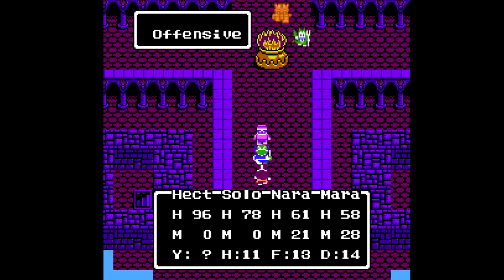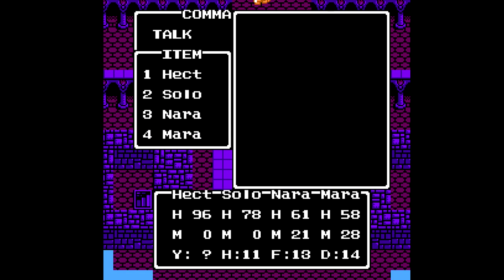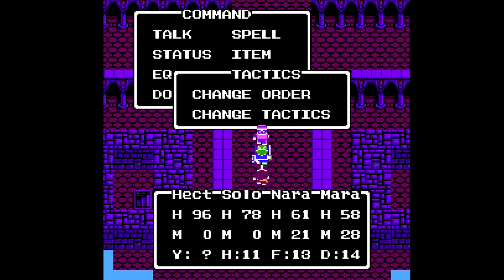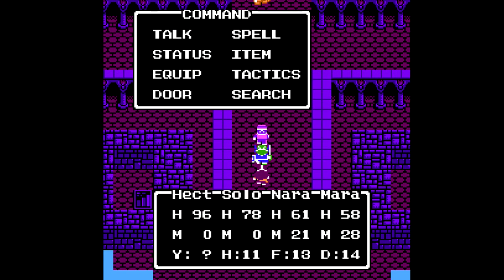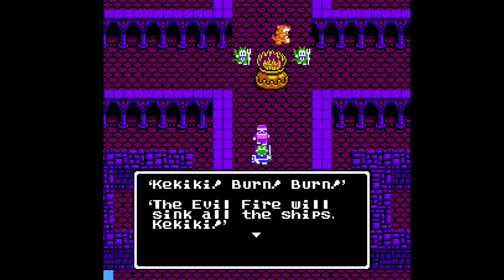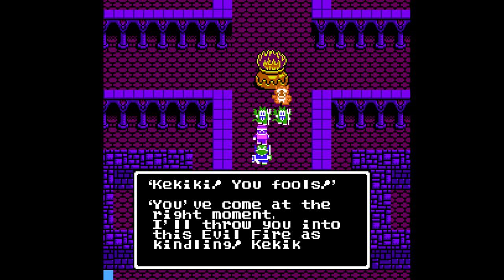We're back in the NES version of the game now — well, this is the first time I've shown it to you. Some of the names of enemies and characters are a little different, but otherwise mostly the same thing as before. Now we can't directly control our characters. The equipment is identical and some of the translation is different, but essentially the same idea. Since we can't directly input commands, we don't have the follow orders tactic, so you have to choose one of the six ones for Nera and Mera. I used a lot more MP in the NES version because the encounter rate is much higher.